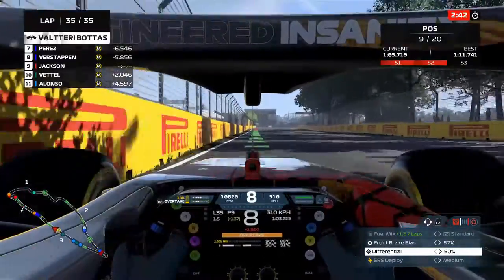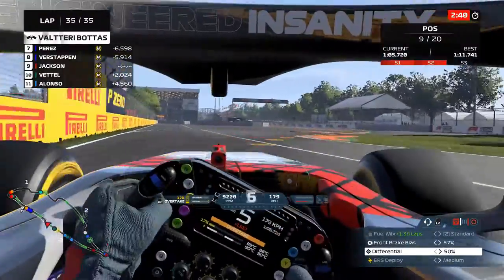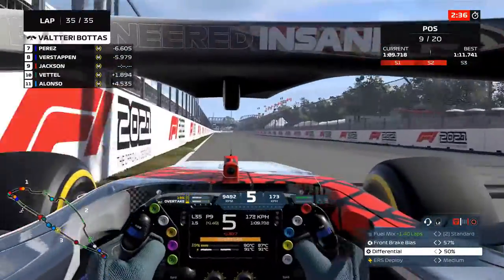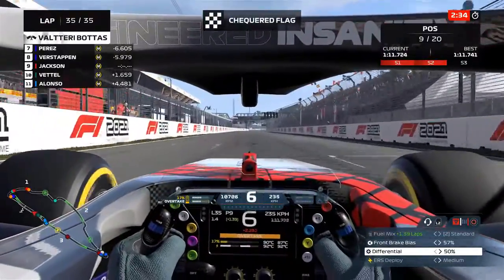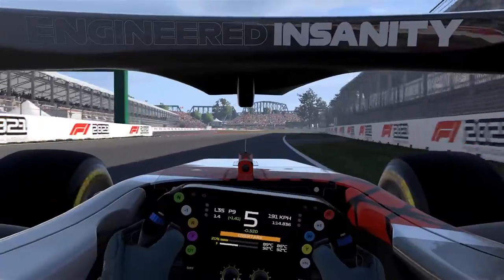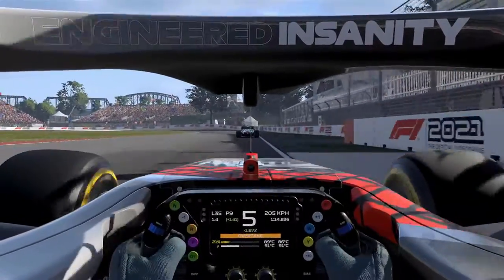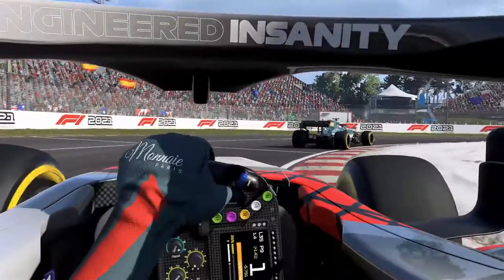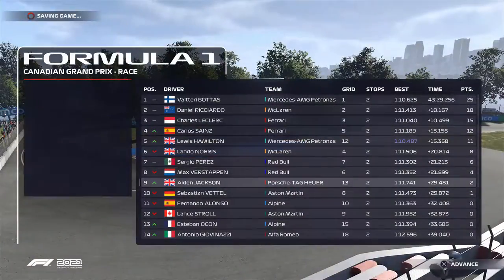On lap 35, we end up staying between Mazepin and Verstappen. We do a really good job keeping everybody at bay and just keeping our race to ourselves — nothing too crazy, nothing too heroic. As we come to the final chicane, the back end slips out from behind us and you can see just how close Vettel was. We get off the gas to coast through the finish line — Vettel comes screaming by us, but that is good enough for us: P9 at our home Grand Prix.